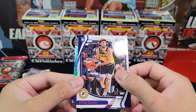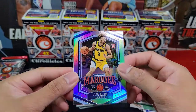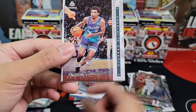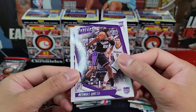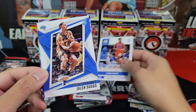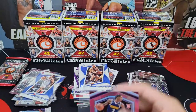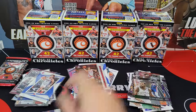Chris Duarte pink, Devin Booker for XR, and another Marquee — very nice, Chris Duarte. Pack four: Evan Mobley, James Bouknight, Kata — Aaron Wiggins — two players I've never pulled before. Jalen Suggs, KD for Elite, and pink Marquee for Bones Hyland. Bones Hyland is a good rookie as well.